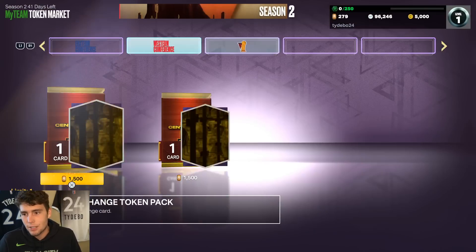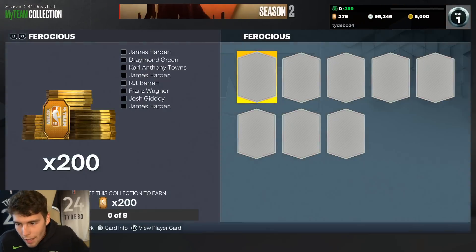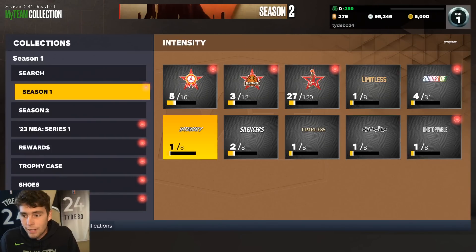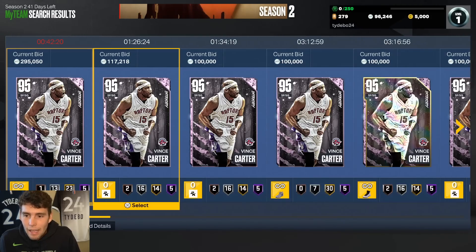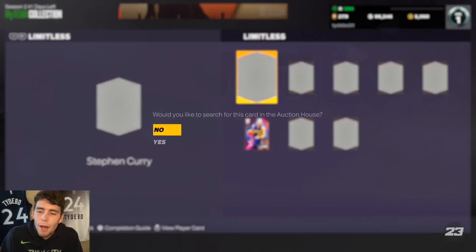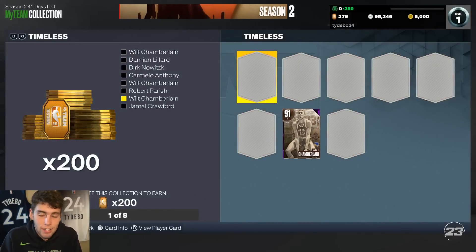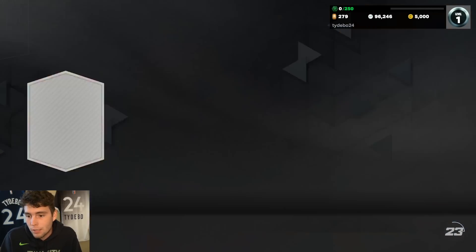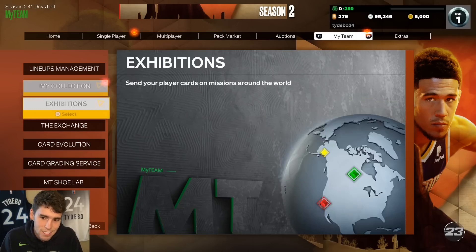Another way to go about it — if you're not a grinder and you'd rather pay to win — there you go. For 200 tokens you can lock in a set. You can go back to Series 1 and lock in some of those sets to make a lot of tokens. The only way I personally would do this is if you hate grinding the game, or if you literally have a job where you're making a lot of money. If you lock in all those sets, you're looking at around 1,200 to 1,300 tokens.